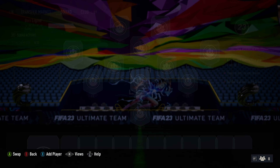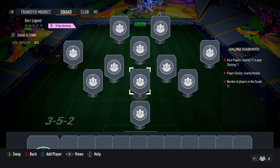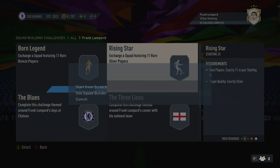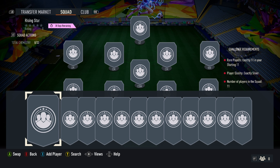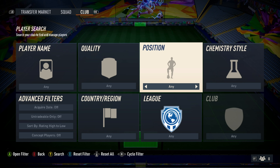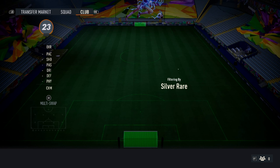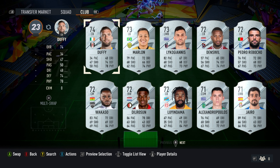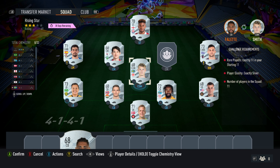The bronze challenge needs 11 bronze rare players. So I have 4, I need to buy 7, so it would be less expensive comparatively. I'll get that done later. Next is the silver squad — 'Rising Stars' is the name. I'll need 11 silver players, all rare. I think I'll have them, so let's finish this one first. I'll just filter out the silver rare players from my squad and add them to the challenge and complete this one quickly.